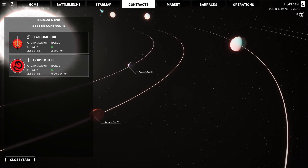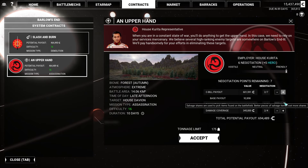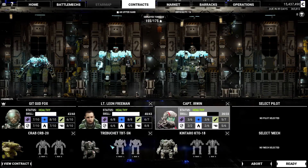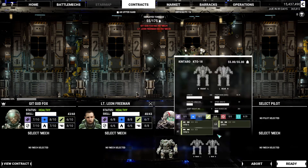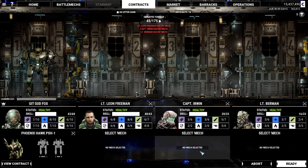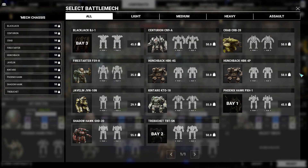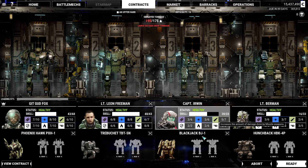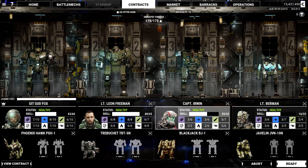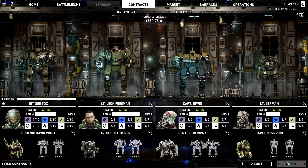But a little lighter on the armor, so we've got to be a little more careful. We are currently at Barlow's End, still working for the Dragon. I'm going to put a little more on repairs this time around, because we might take a little more damage. Let's go for 10 salvage. For the assassination mission, I'm going to take the Phoenix Hawk. I want the Trebuchet to support, and the Blackjack. Hunchback's too heavy. The Javelin fits, and let me add in the Centurion — a pretty balanced mech. A little bit of everything here.